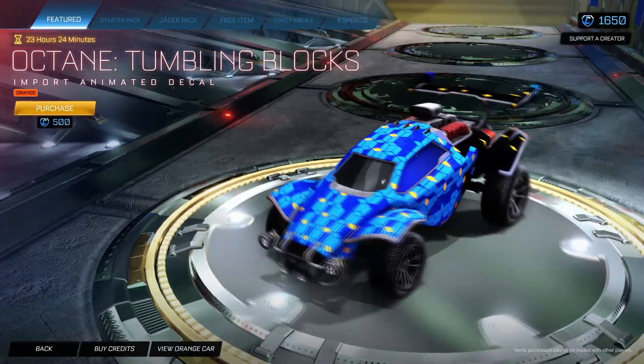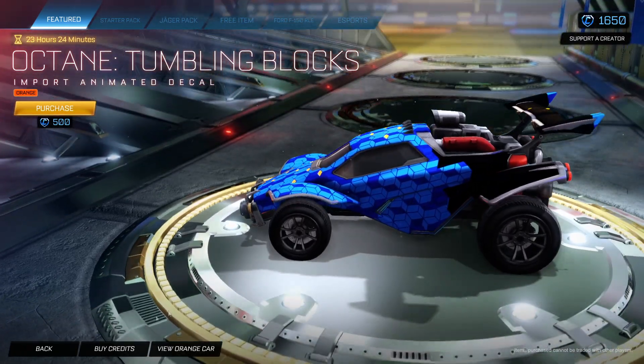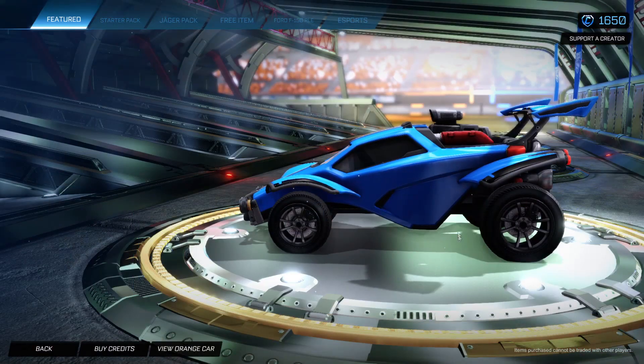We also have Tumbling Blocks in Orange, which looks like this — it's all right. I don't know how many car designs you can really make with this, but look at the orange in the back flickering away, which looks quite funky.